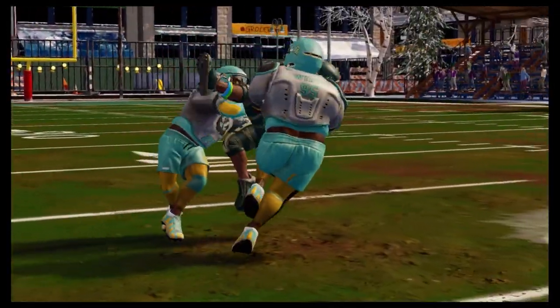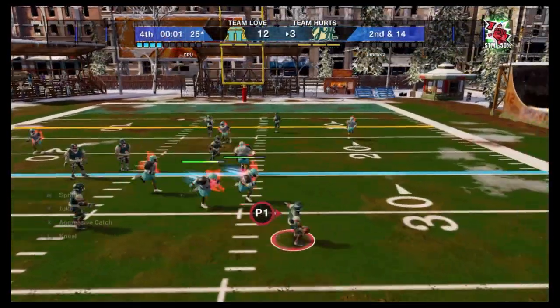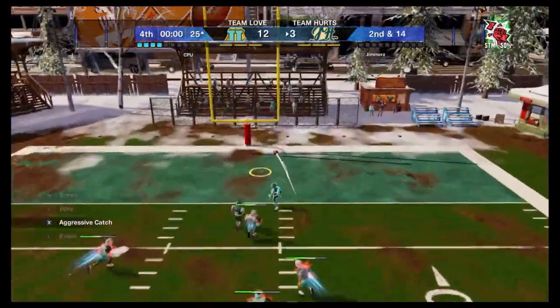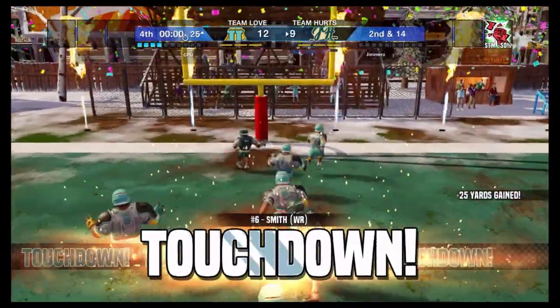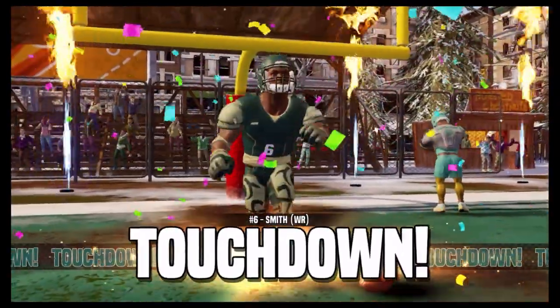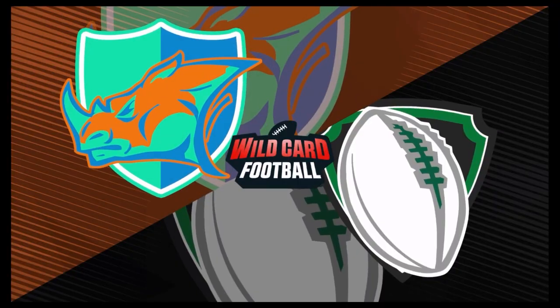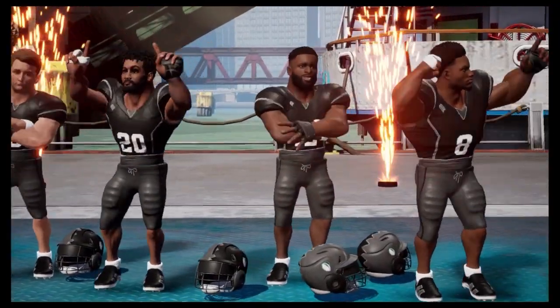You can play in three modes: Exhibition, Season, and Dream Squad. Exhibition mode lets you play against the CPU, local, or online opponents. Season mode lets you choose a team and compete for the championship. Dream Squad mode lets you create and customize your own team with cards that you collect and trade.